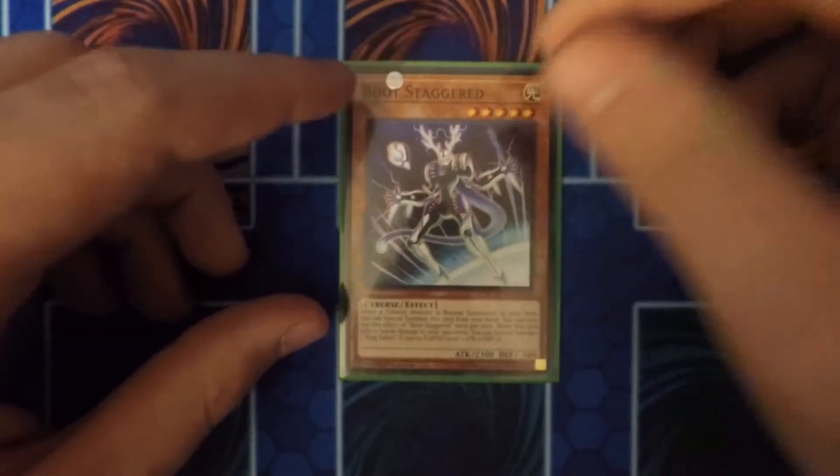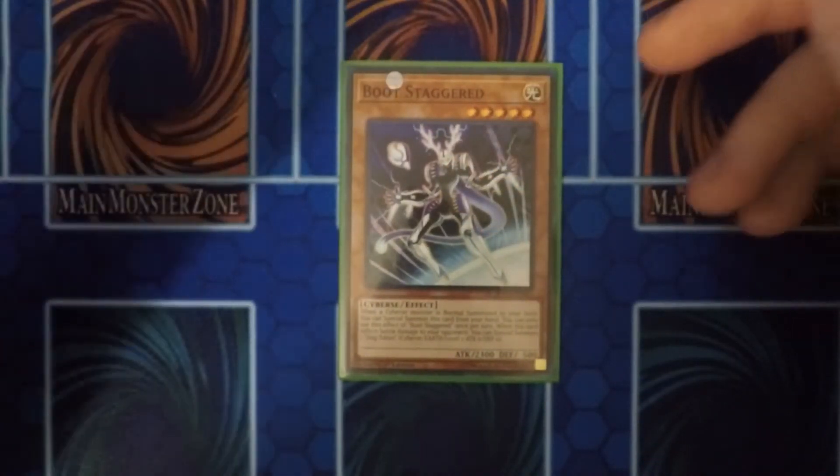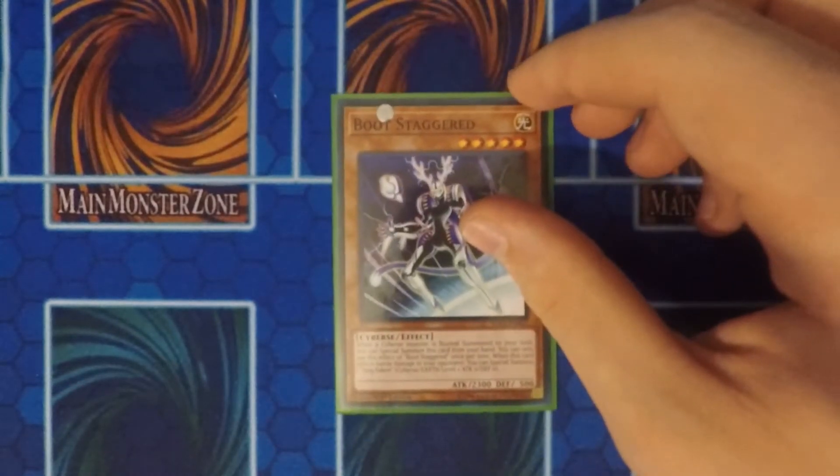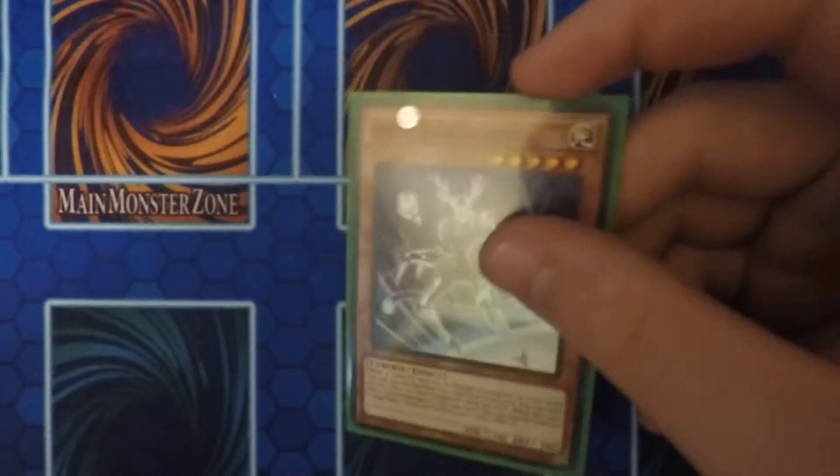I also run one Gouki Guts. You gain tokens if this card can inflict battle damage, and you can special summon this card when you normal summon. So again, it gives you more summoning power.